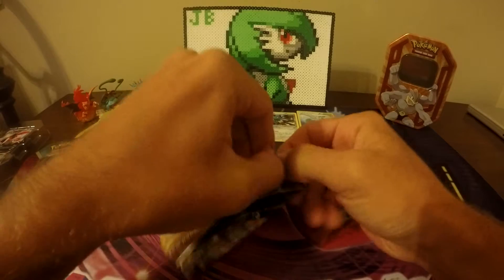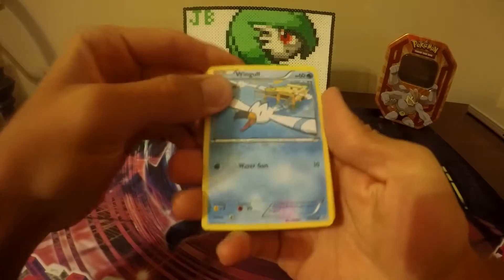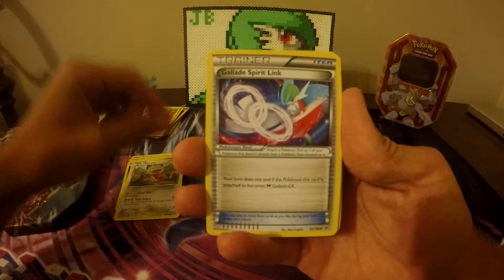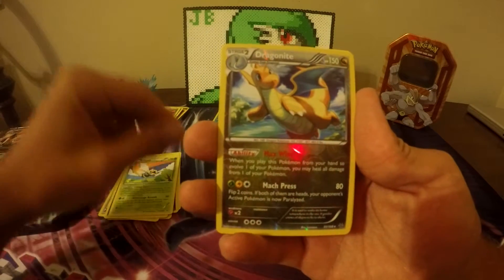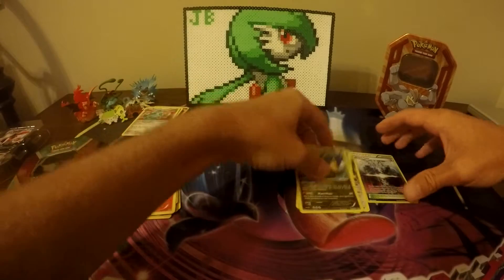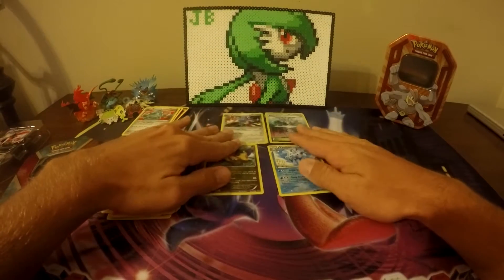The last pack is Roaring Skies — hoping to get extremely lucky here. We'll see. I doubt it based on my luck lately, but we'll start out with a Wingull, a Binacle, a Pikachu, an Inkay, a Meowth, a Gallade Spirit Link, a Shaymin, a Ninjask, a Reverse Foil Dragonite, and a Talonflame. So no EXs, no crazy Rare cards really out of any of this. We have the Dragonite, the Vanillish, the Lucario, and the Chaos Tower as our best cards that we pulled.